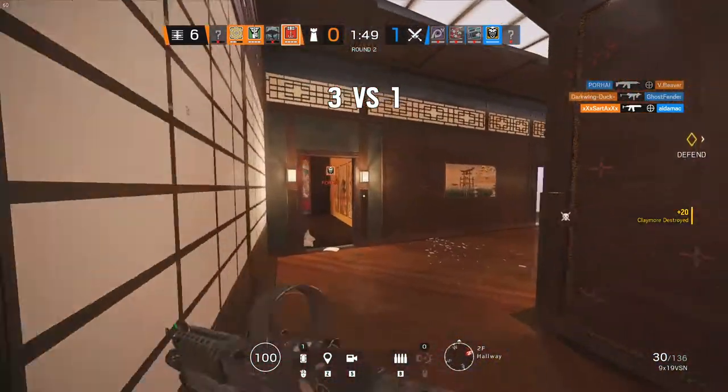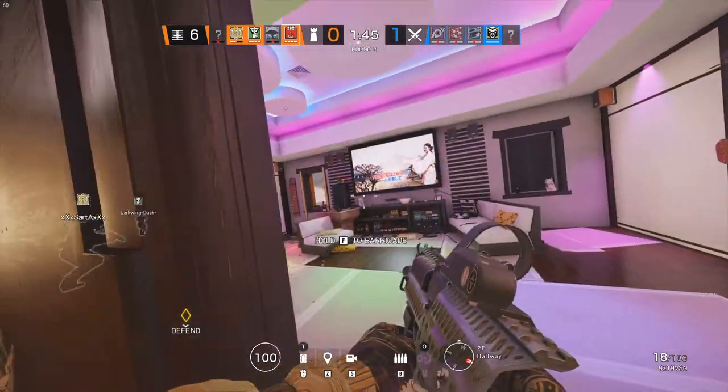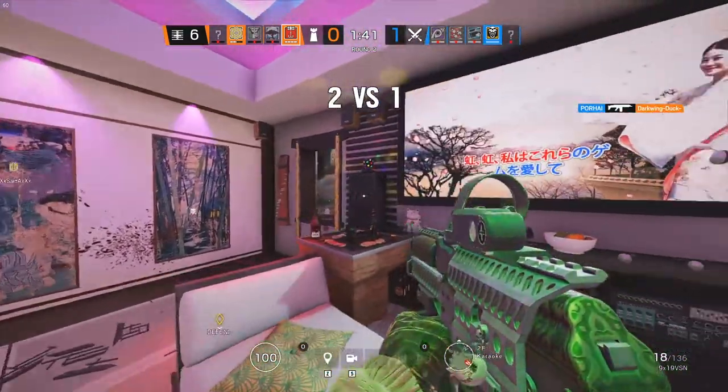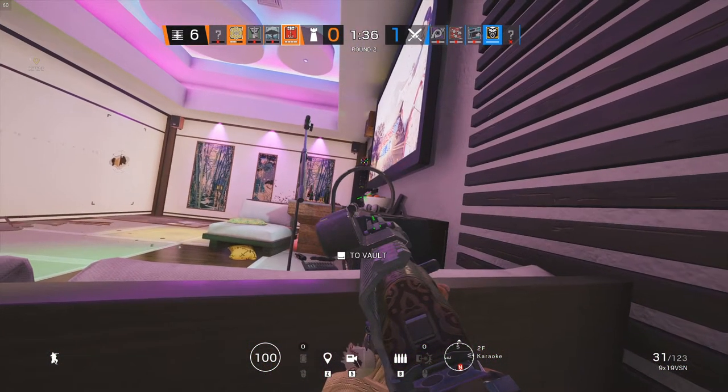Try to place it where the defender won't immediately see it but the attacker will. Also consider that even if a trap may be detected, placement in a location where it can't surprise an attacker can still force them to expend utility — for example, Ash's breach charge. Attackers may choose to use utility rather than shoot the trap directly due to the risk of being shot in the process.